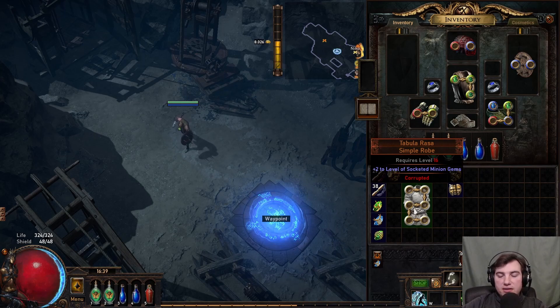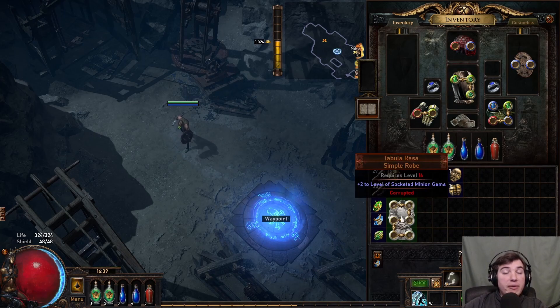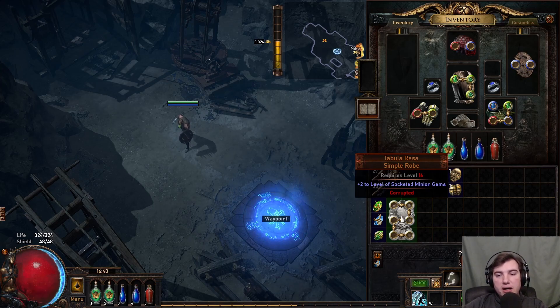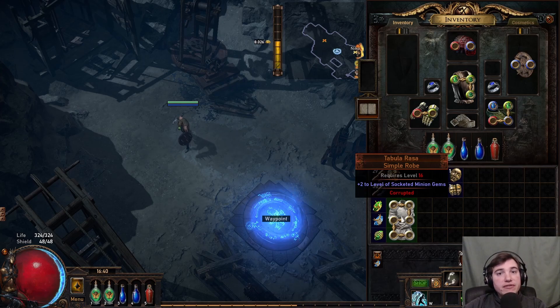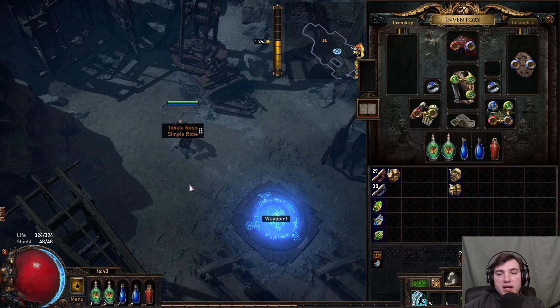I have an example here for you. This item in my inventory is a leveling item that people love to use to speed up the leveling process of another character. You can farm it starting from Act 9. Basically, if I drop it on the ground, what gives away that it's a good item is that the name is orange — but how much of an indication is that really?